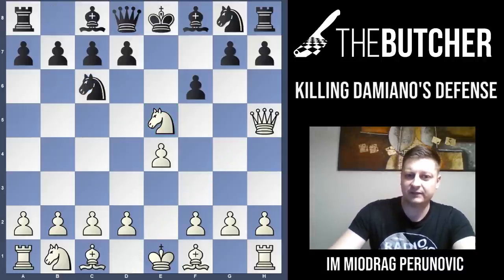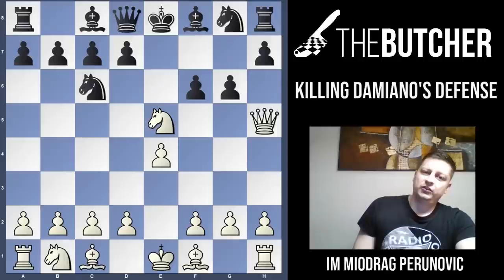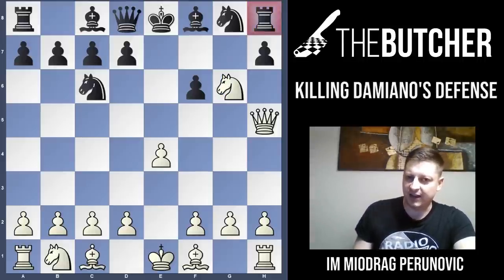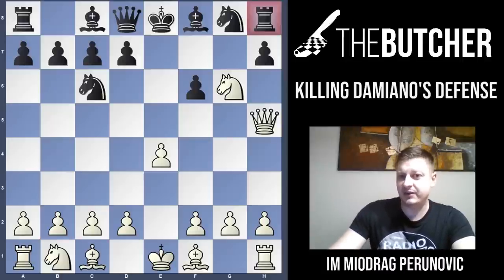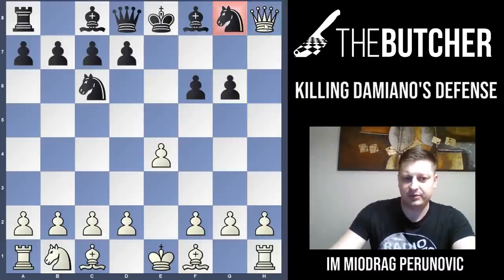You go for Qh5, they play g6, and once again stop your video and find the tactics. The move for white should be Nxg6 — a very nice and typical tactic in these positions. We're just attacking the rook on h8 and they can't stop it. If they take the knight, our queen takes on h8, we're up an exchange, the knight on g8 is hanging, and the rest should be a matter of technique.